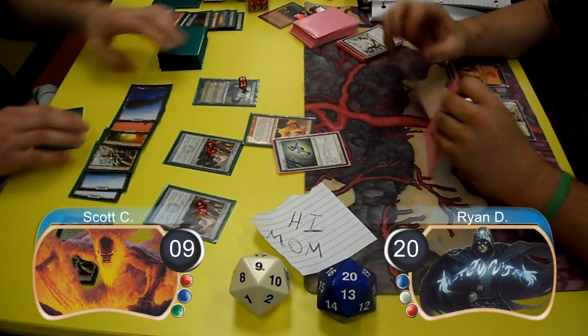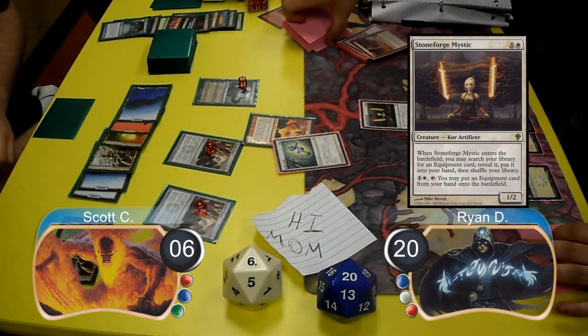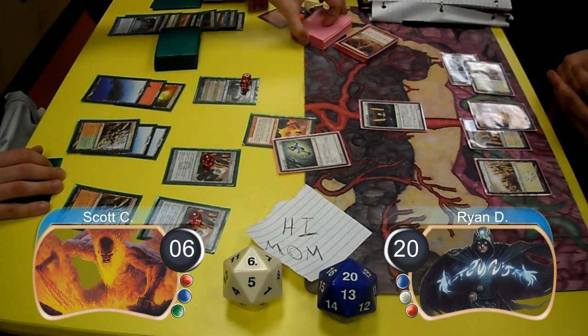At the end of Scott's turn, Ryan used a Lightning Bolt on him to take him down to 6 life. On his turn, Ryan cast a Stoneforge Mystic, however he didn't have any other equipment to search for. Scott started off his next turn by using Jace to look at the top card of Ryan's library again, which he kept on top this time.